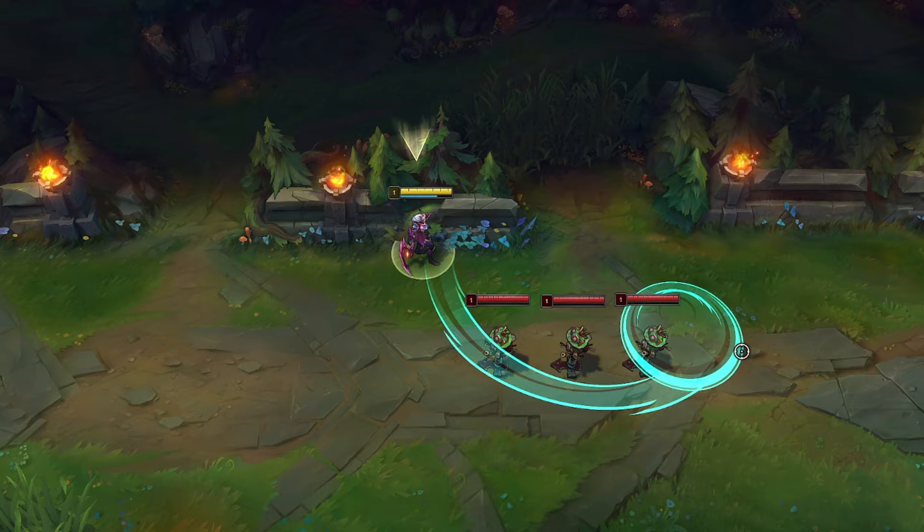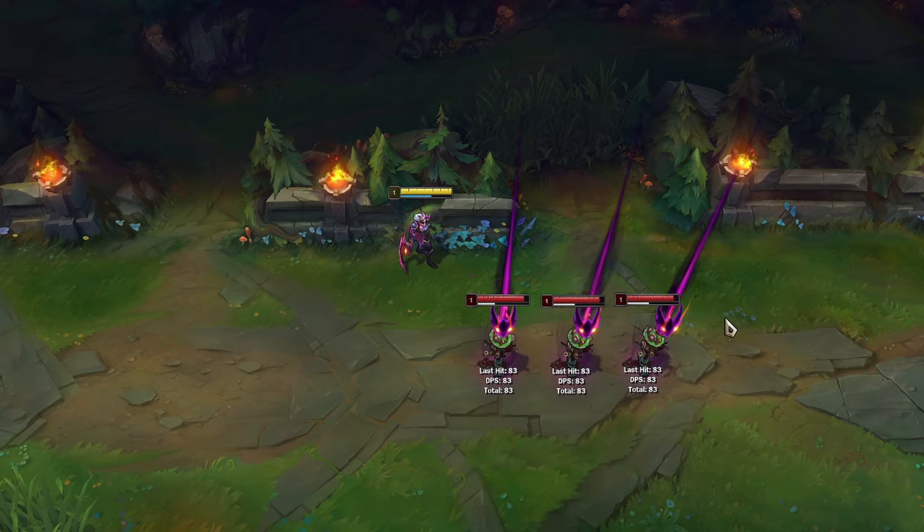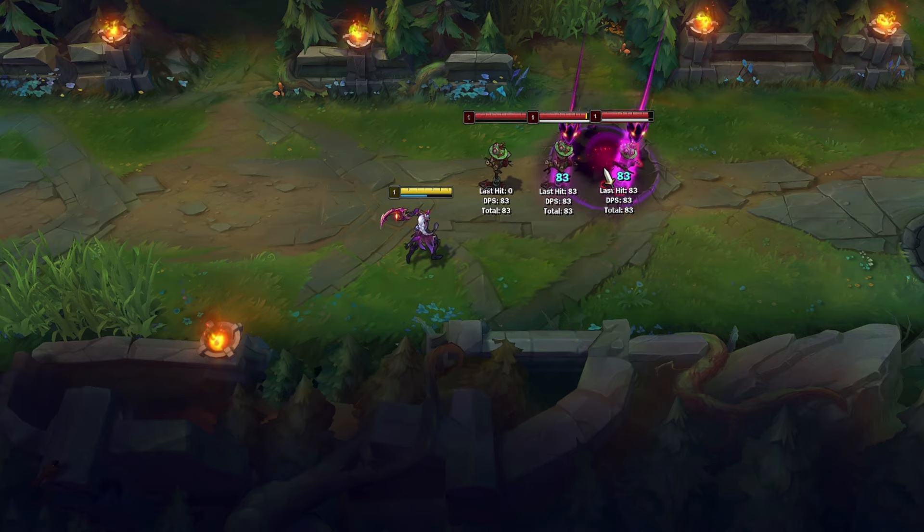Positioning with Diana is very important. Her Q always starts from her right, so with bad positioning you can't farm efficiently. You can also hit enemies with the tip of Diana's Q.